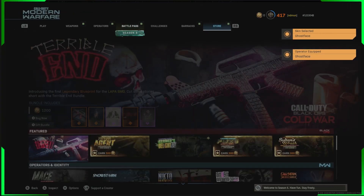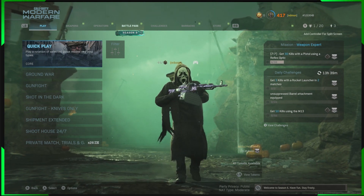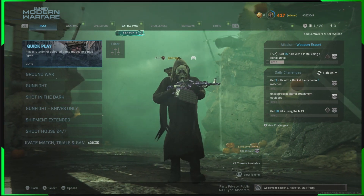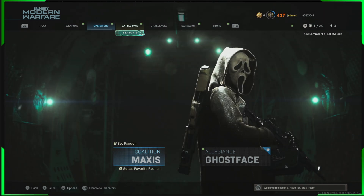See how it says 'quick equip' because we're in multiplayer — we press X on him and now we have got him equipped in multiplayer, just like that. There you go guys, we now have the Scream operator and Ghost Face in multiplayer — let's go!